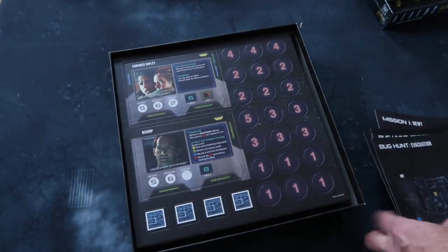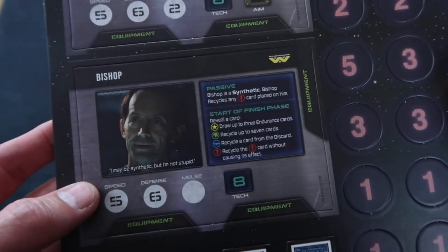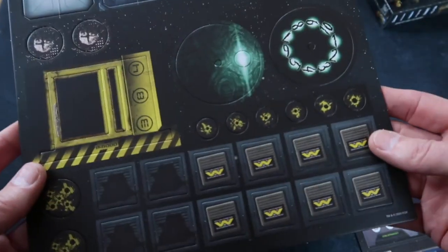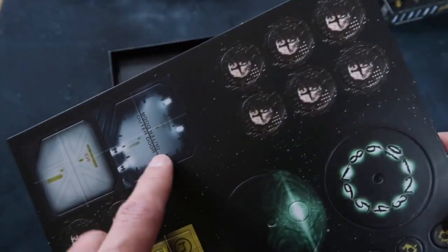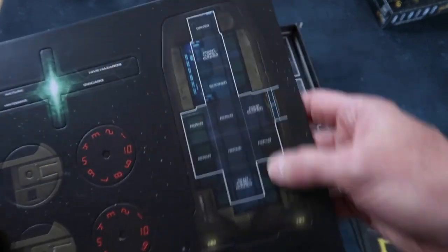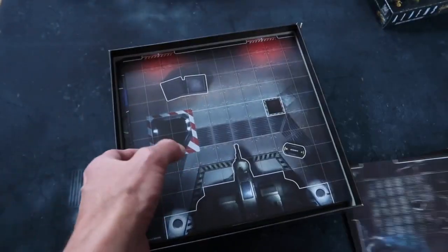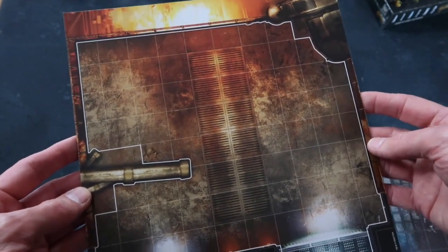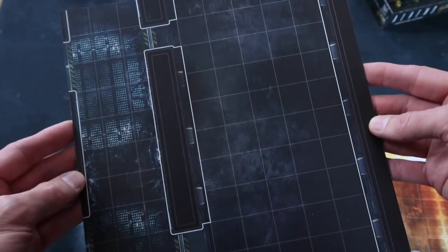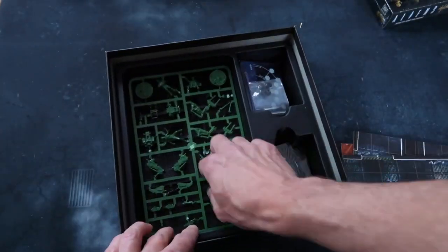Then we have more counters and more characters — an enraged Ripley, Bishop the android, more pieces and number trackers. There's the outer airlock, there's the APC — that's a nice big counter. And then we've got lovely tiles. This really expands all the options. Looks like a must-have expansion. That looks like the platform where Ripley and Newt got picked up from at the end of the film. Nice big spaces here, which is good because you're going to have those bigger miniatures. And talking about miniatures, here they are — a lovely big base for the power loader.